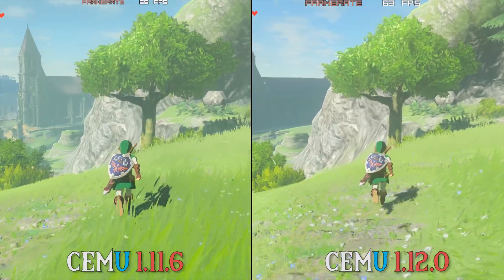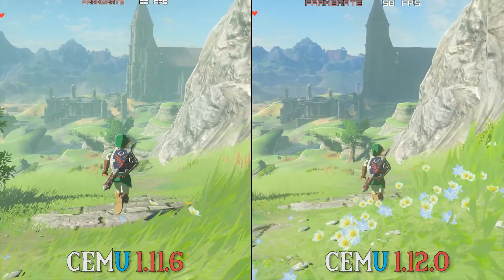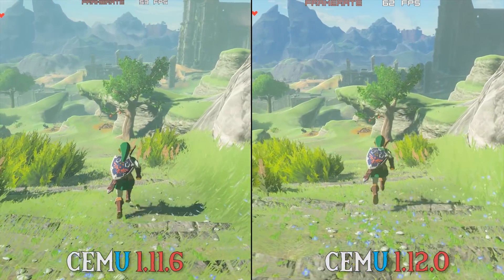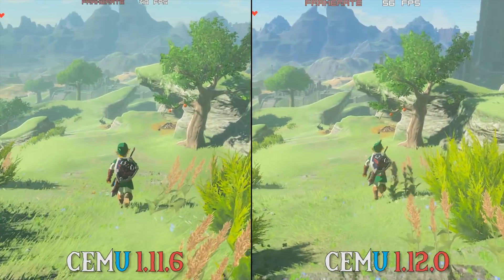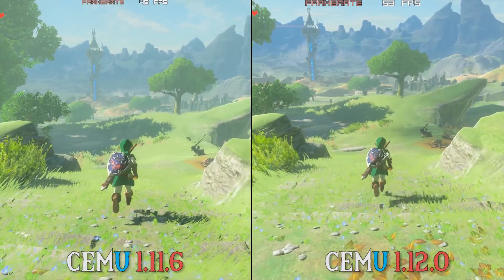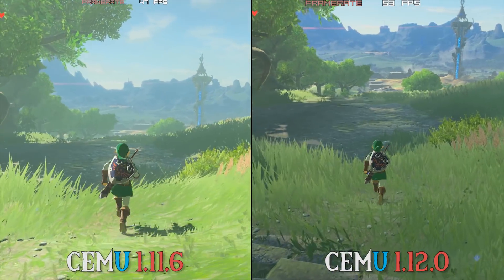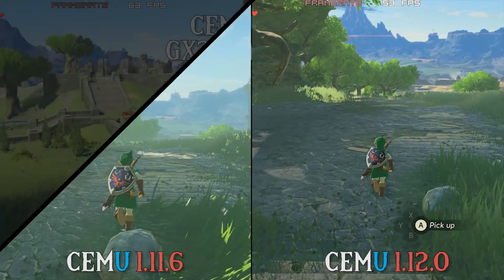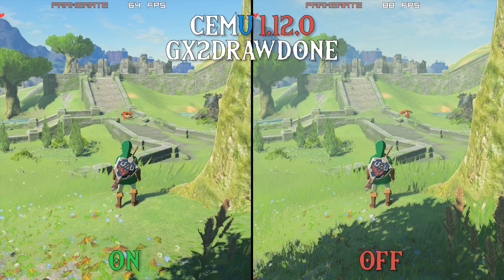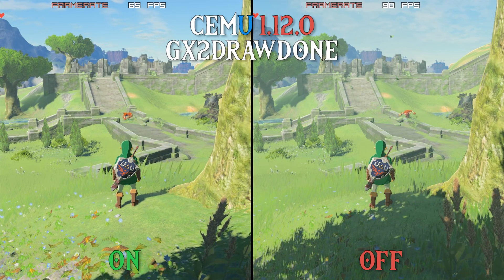In all of these tests, I am also using the Cemu Options Experimental Setting GX2 Draw Done. For anybody who's not aware, this setting gives you better, more accurate emulation at the cost of performance. In our next scene, we are going to take a look at exactly what kind of performance we are going to be losing in Cemu 1.12.0 when using GX2 Draw Done On versus GX2 Draw Done set to Off. So as you can see, in Cemu 1.12.0, the performance degradation when using GX2 Draw Done is still in play.